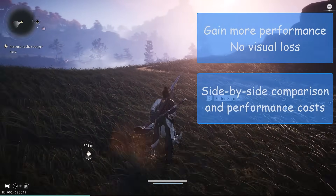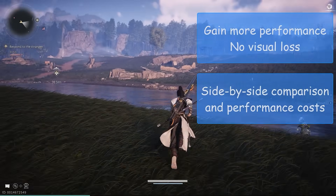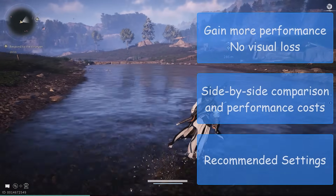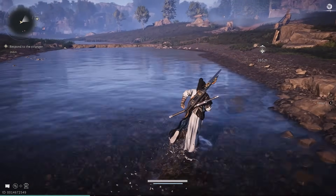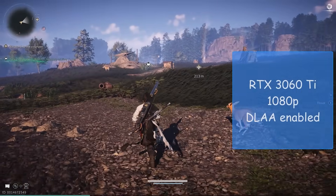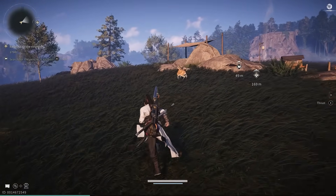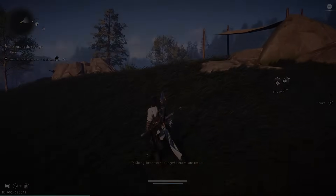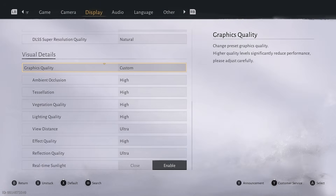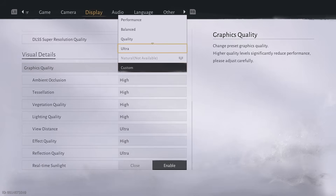I will show you side-by-side comparisons of each graphics setting and the performance cost, and I will also show you my recommended settings. For this guide, I will be using an RTX 3060 Ti at 1080p resolution with DLAA enabled. Graphics quality is just a preset selection which turns all settings below to low, medium, high, or ultra, like in most games.